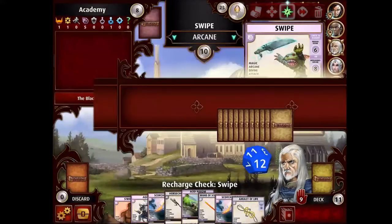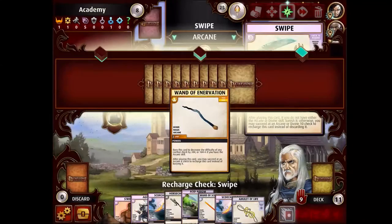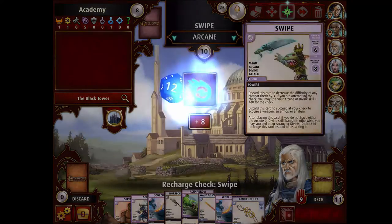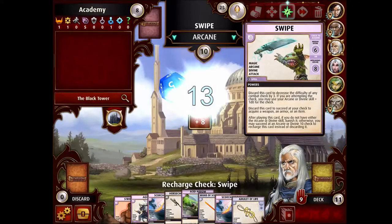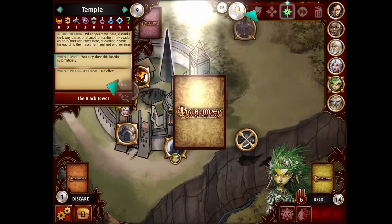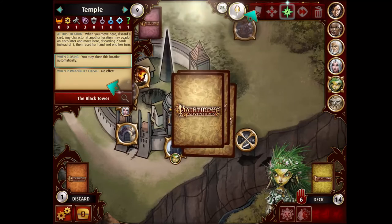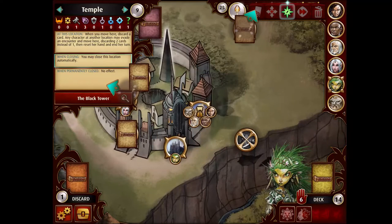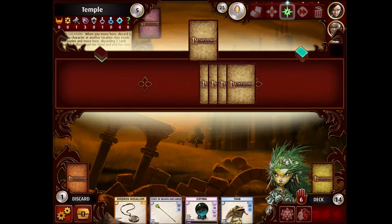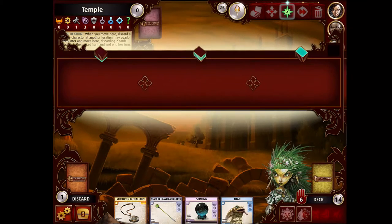That was a shockingly low roll. I hope Harsk's power works and that his bow is actually recharged instead of discarded. He gets the option to recharge it — good man. And Ezran gets the option to recharge it too. I've got to make sure I use my ability now. Wand of Enervation — that'll be nice next time. Got an 11 out of 12 chance of recharging the Swipe. Got it. So the villain is going to be in one of three places, which is pretty decent. We also know that Marizil's location has a henchman — that's like an extra fact that we have.